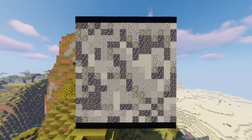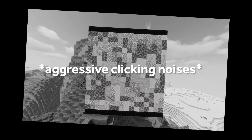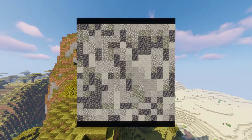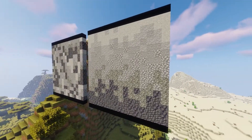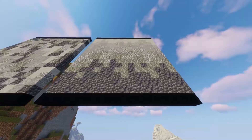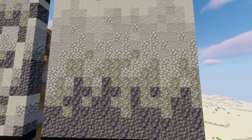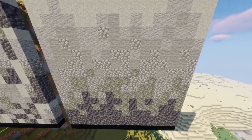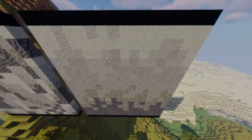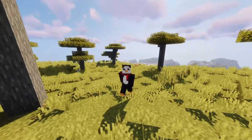Check out this stone wall I made with tuff, cobble, andesite, and light gray concrete powder. This version was done randomly — I literally just spun my mouse wheel and clicked — and it doesn't look that great. Now here's the same textures and same size wall, but with more thought put into block placement. You can see a gradient going from the darker tuff and cobble up to the lighter andesite and concrete powder. This looks a million times better.